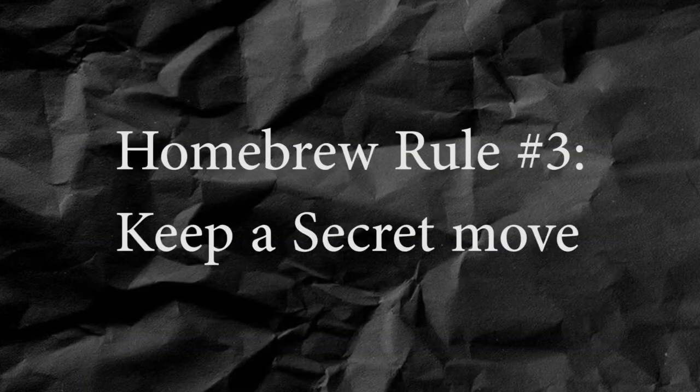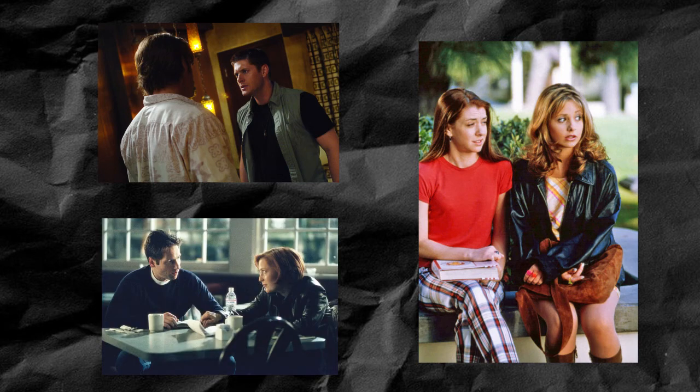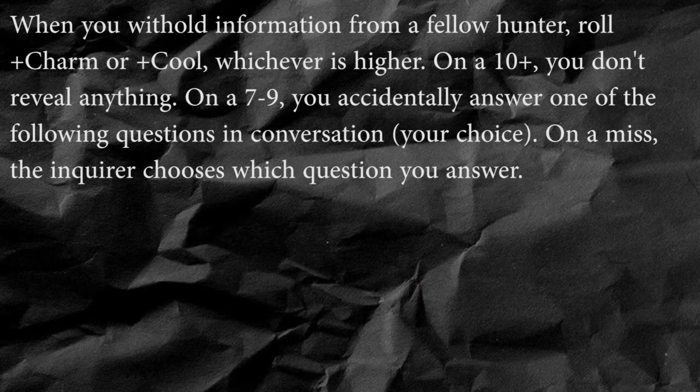My final house rule is an entire custom move: keep a secret. As the name suggests, Monster of the Week is about tracking down and killing monsters, and I haven't forgotten that. But in all of the games that I've run, the monster hunting has been served with a generous side of drama between player characters. This is absolutely in keeping with the shows that inspired the game — even though they're on the same team, Sam and Dean, Buffy and Willow, Mulder and Scully, these people quite often don't get along with each other. So here's a custom move for when your character doesn't feel like opening up to one of their teammates. When you withhold information from a fellow hunter, roll plus charm or plus cool, whichever is higher.